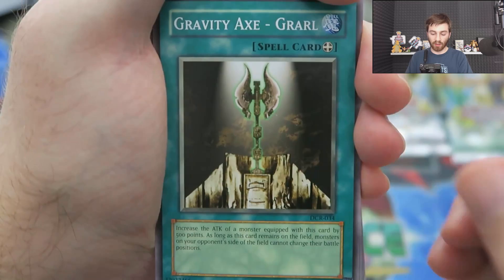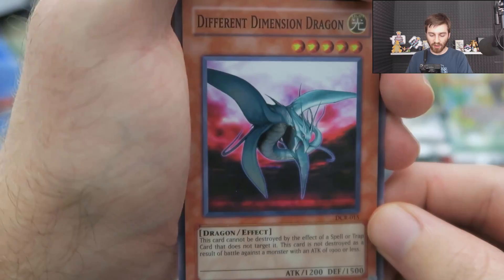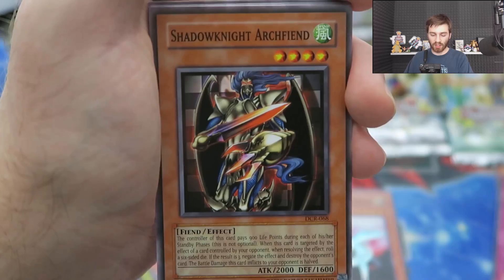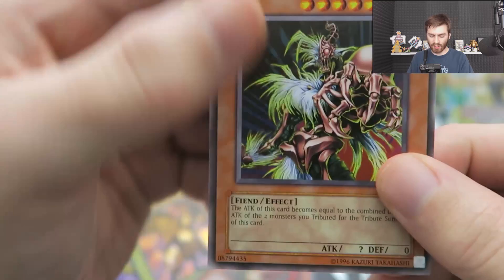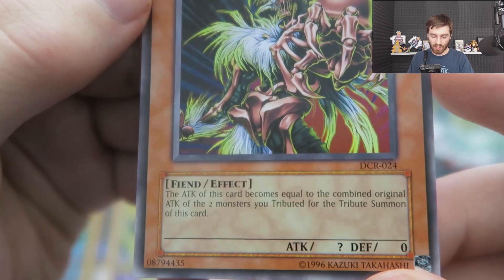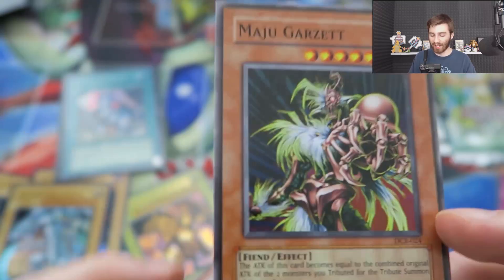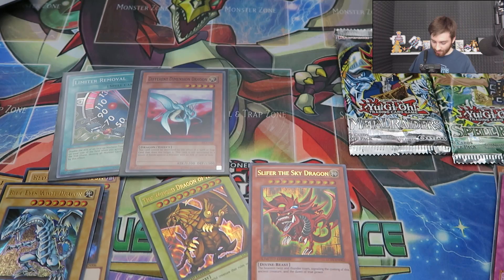Next up, Dark Crisis. One foil so far. Gravity Axe Grarl — really good in Duel Links — Dark Scorpion, Gorge the Strong, Zolga, Different Dimension Dragon, and another super rare. We just pulled a bunch of these in the Kaiba Duels pack. Contract with the Abyss, Shadow Knight Archfiend — one of the coolest cards, I thought this guy was awesome back in the day — Checkmate, Ojama Trio, and Maju Garzett. The attack of this card becomes equal to the combined original attack of the two monsters you tributed for the tribute summon. And I ended up dropping the Obelisk — that's unacceptable.